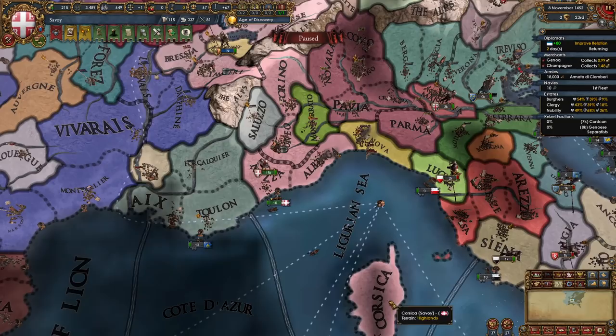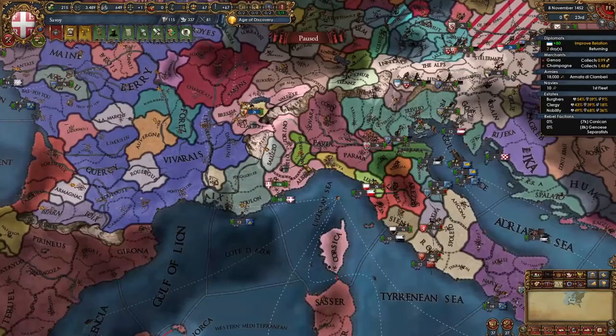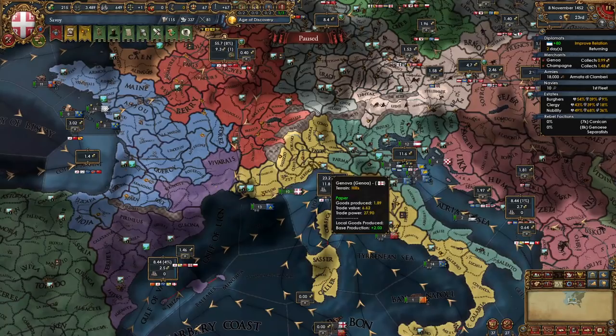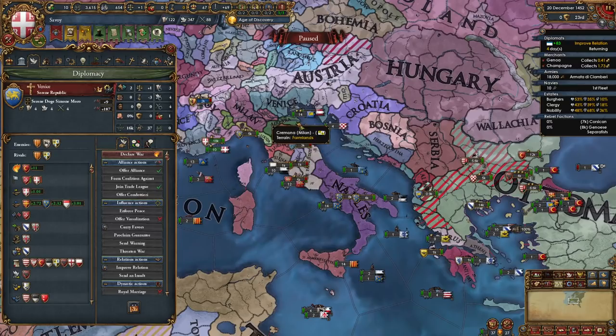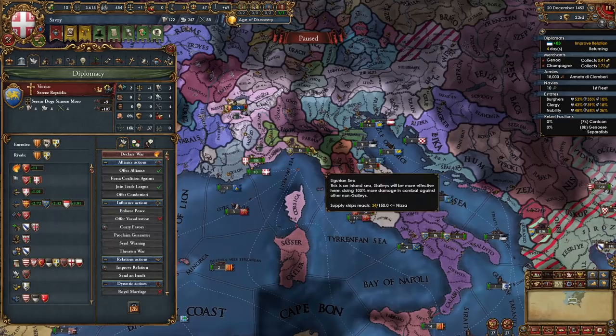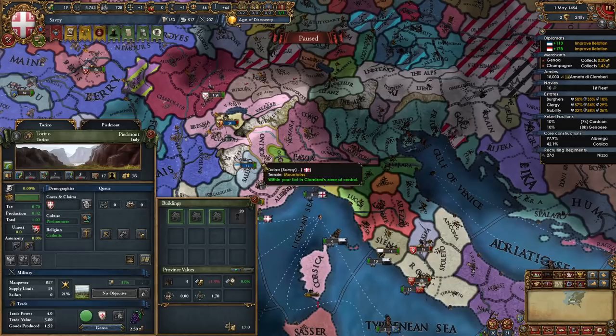We now own Saluzzo and either Albenga and Corsica or Genova. We've expanded quite a lot — these are all very high-dev provinces. Aggressive expansion is starting to get bad, so it's time to chill for a few years and plan our next war. During this time you could build up some more light ships and start protecting trade in the Genoa trade node. And once your war with Genoa is done, break your alliance with Venice — the Ottomans are going to start declaring wars on them, and that's not something we want to be involved in.